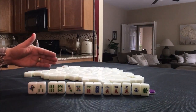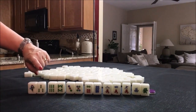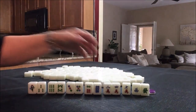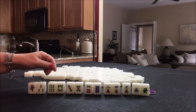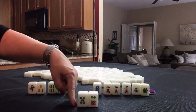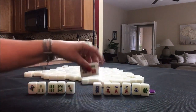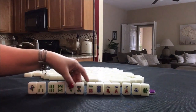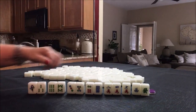We don't have a pair, which we need. The other challenge with this particular arrangement is these are all closed waits, where we need the tile in the middle to finish the chow. It's better to have side waits — a side wait would be, for example, five, six, where we need either a four dot or a seven dot to complete the chow. That is a stronger wait than a closed wait. So I think we would need to draw to improve the waits for each one of these chows.